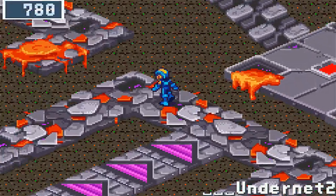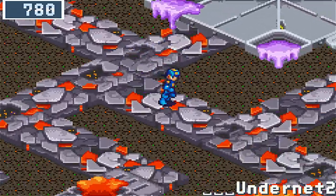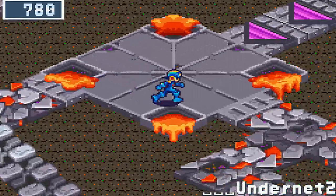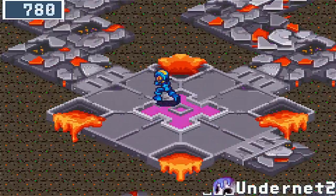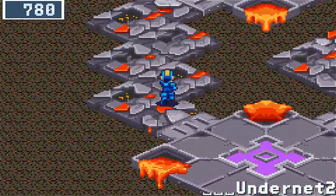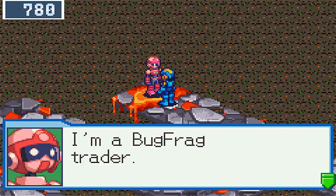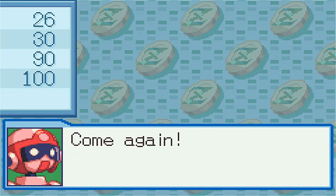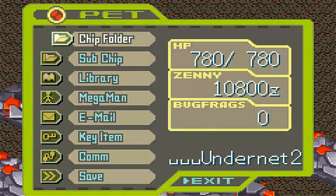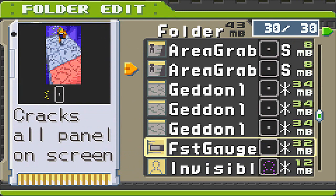So the bug frag trader is located down here, past this, into this first warp pad. Right here. And then up here is the under-net BBS — it's got a few new posts if you want to check it out. And then the bug frag trader is right here. Now we want to talk to this guy and buy our Attack+30. And that's a mega chip, naturally — definitely want to be putting that in our folder. I'm going to replace it with one of the chips we weren't using before, like double crack, because those aren't super useful. And then let's arrange it by ID.